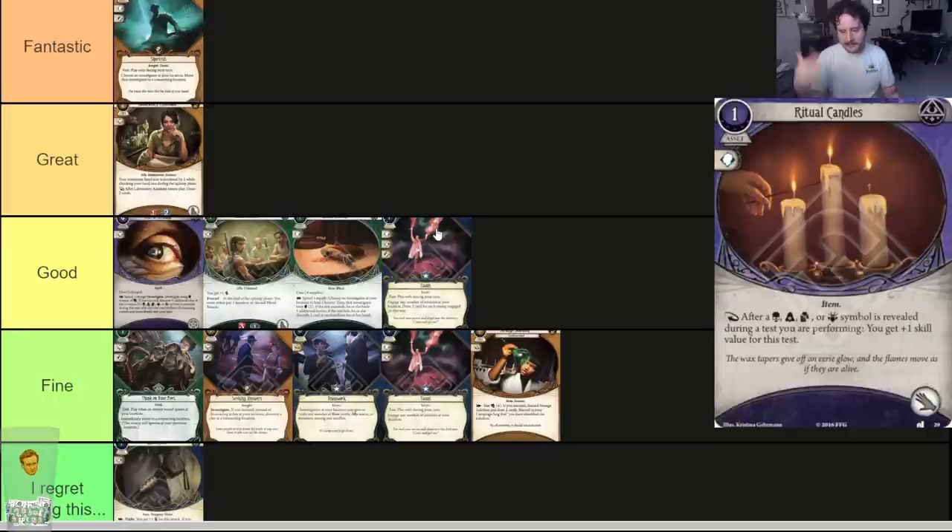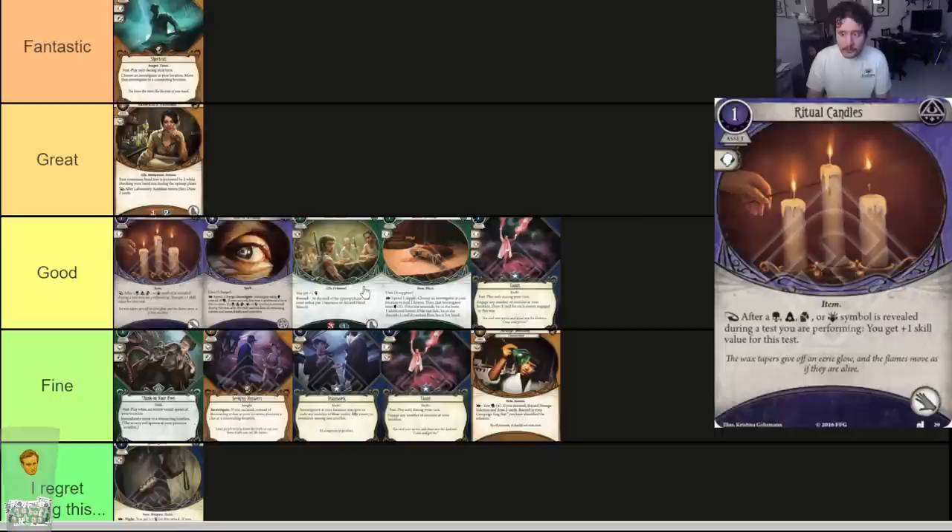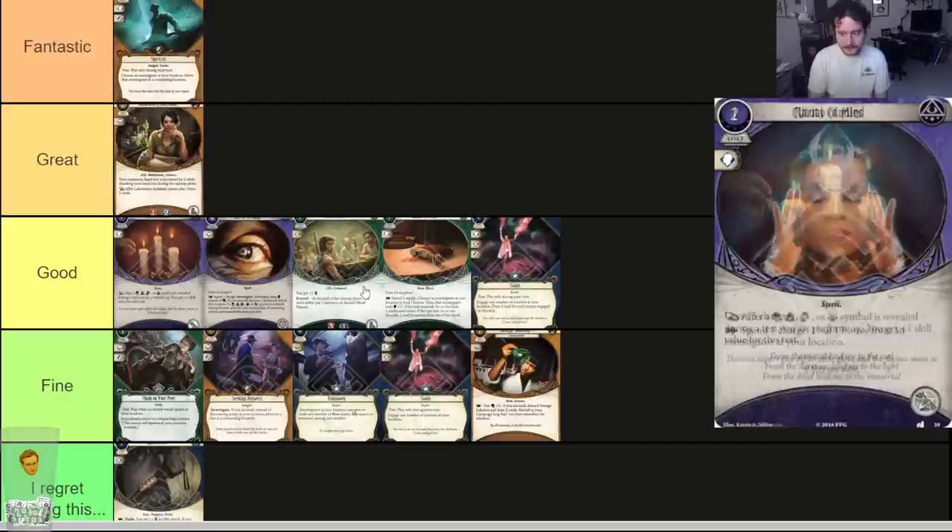Ritual Candles — one cost, hand slot. Item. After a skull, cultist, tablet, or squid is revealed during a test you're performing, you get plus one skill value for this test. Basically half an Unexpected Courage whenever you draw one of those symbols. Card is just good. If you hold two of them — and most mystics don't care about their hand slots with a smaller collection — you're basically getting plus two whenever you draw a bad symbol. It doesn't even exhaust. It's a good card.